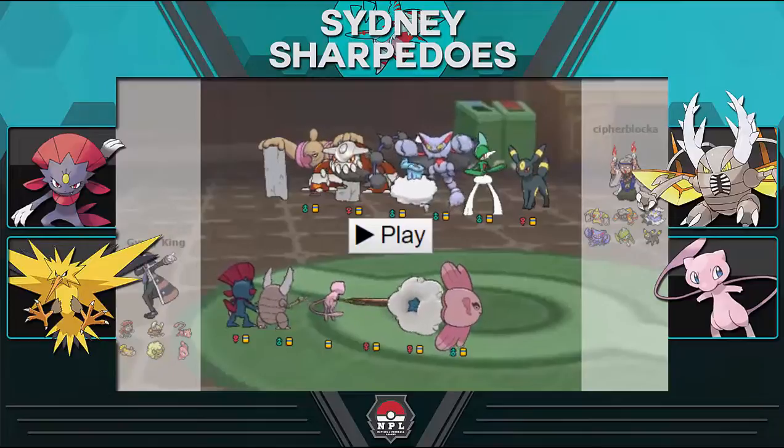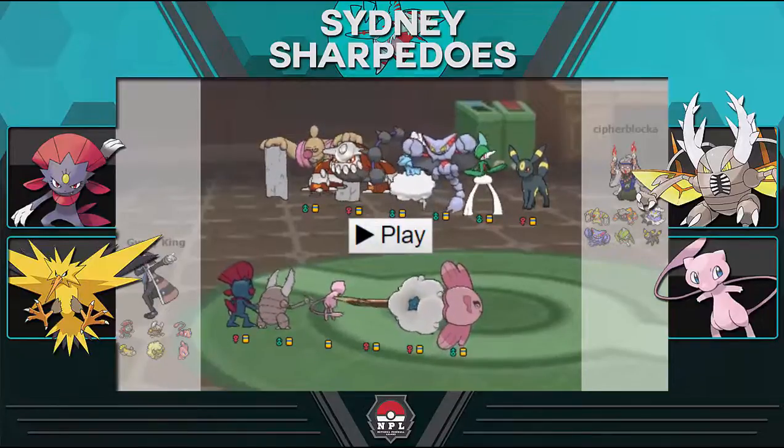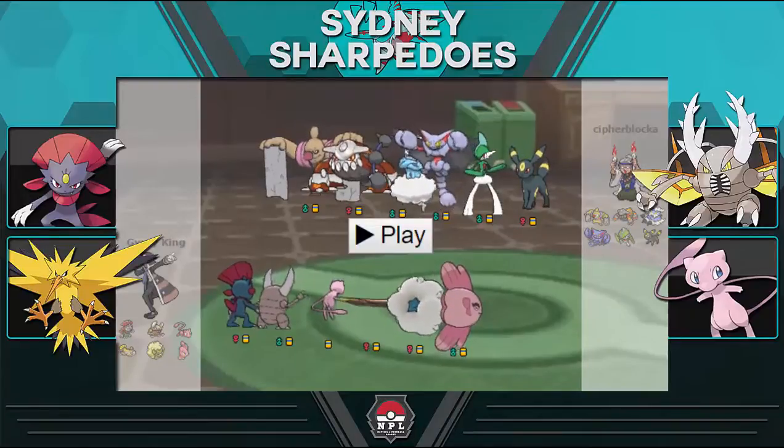First up we have a Life Orb Weavile — pretty standard. It's EV'd to outspeed max speed Noivern and there's a lot of damage potential on this team. Basically once Conkeldurr is taken out of the picture and the team is weakened, it can just do huge work. It's a nice revenge killer for certain mons on his squad — that is Weavile's main role.